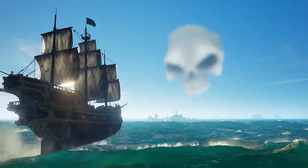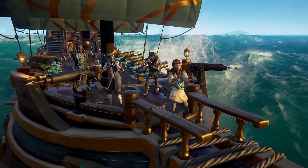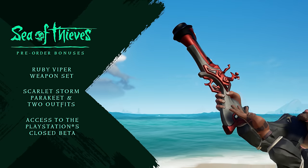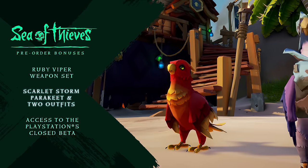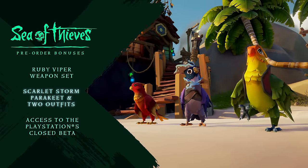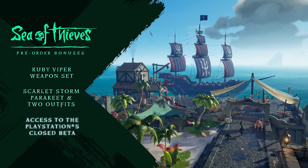And for those PlayStation 5 pirates eager to get out on the waves, there are boatloads of pre-order bonuses. Pre-order any edition of Sea of Thieves and you'll get the Ruby Viper Weapon Set, the Scarlet Storm Parakeet, and two Parakeet outfits. You'll also guarantee your access to the PlayStation 5 closed beta.